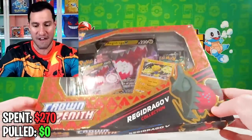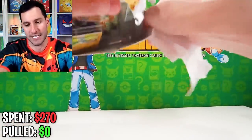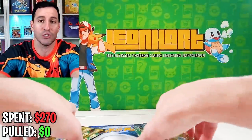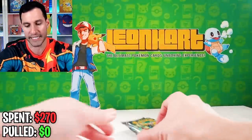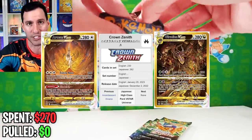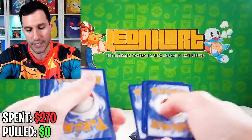Let's begin with the first item, the Regidrago collection box. I want to make one emphasis on prices — usually when a set is released, because now the set has been out a couple of days, prices on cards are pretty inflated. With a set like Crown Zenith, just a subset, there are lots of amazing cards and prices will probably gradually continue to go down.